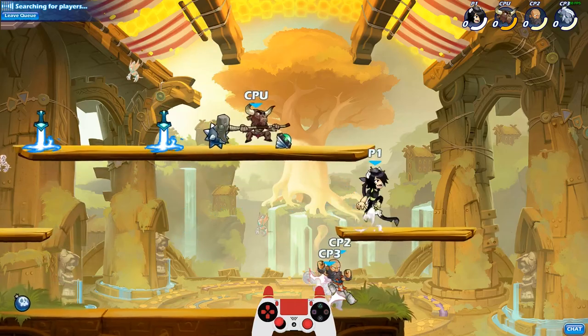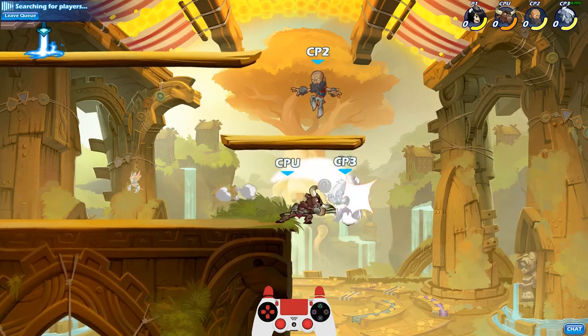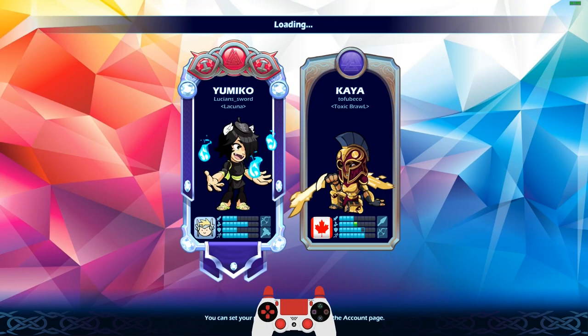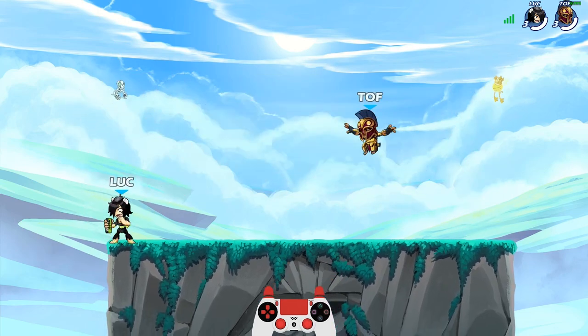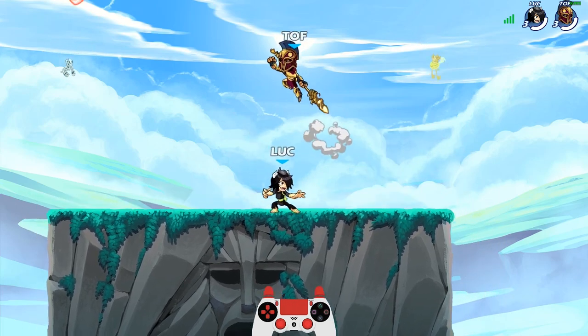Yumiko is hit or miss for me — I don't know how I'm gonna do here. I do like bow, but I don't really like her bow sigs that much. If I just stick to the light attacks mainly, I think we'll do fine. Hammer — I do like the sigs, especially the side sig and the neutral sig, but the bow and hammer down sigs are iffy. It feels like it takes forever to get out of the start animation.